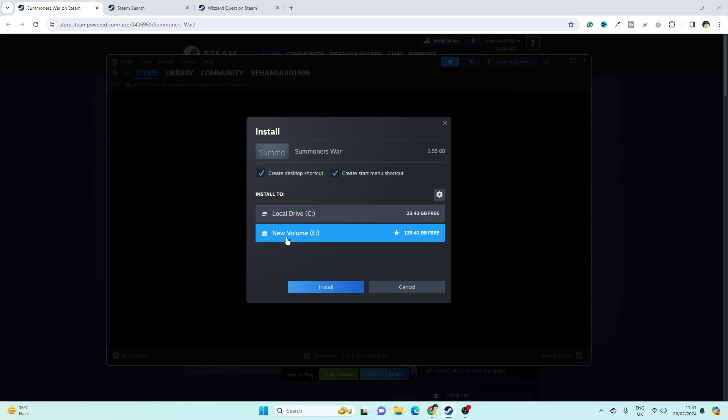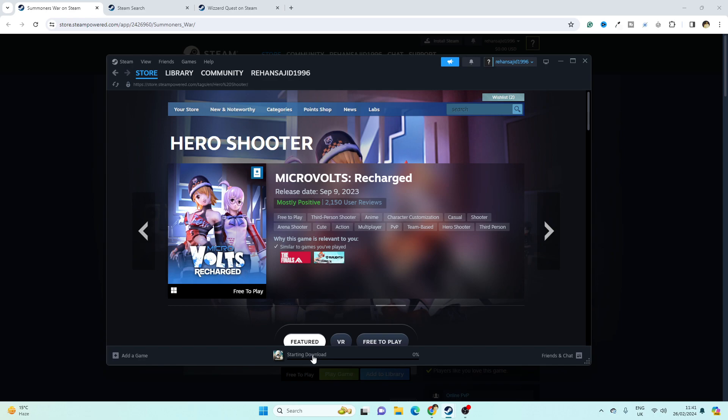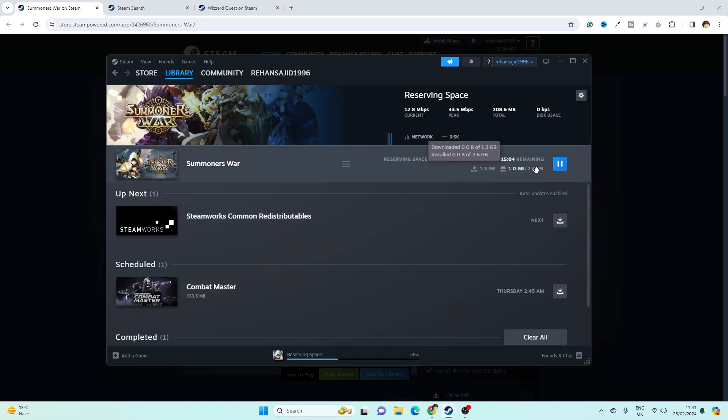I'm going with this location and now I'm going to click on Install. You can see the downloading has started. It will take a few seconds or few minutes depending on the speed of your internet, and then you can play on your PC.